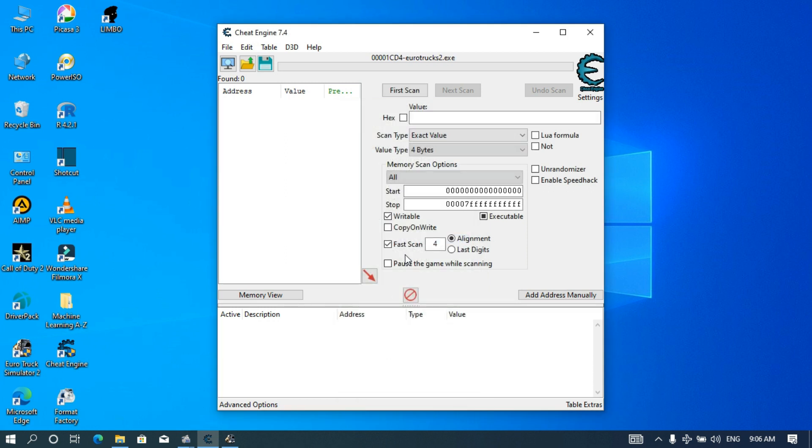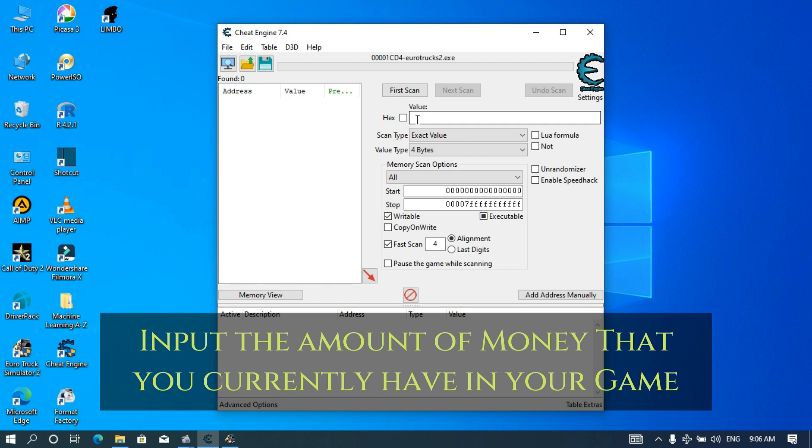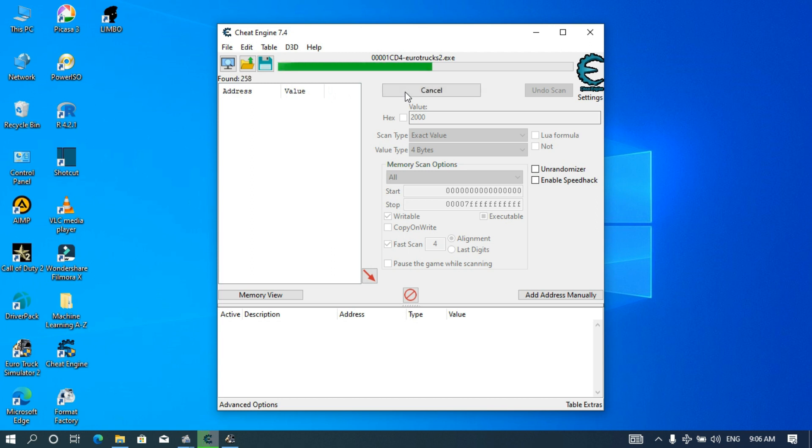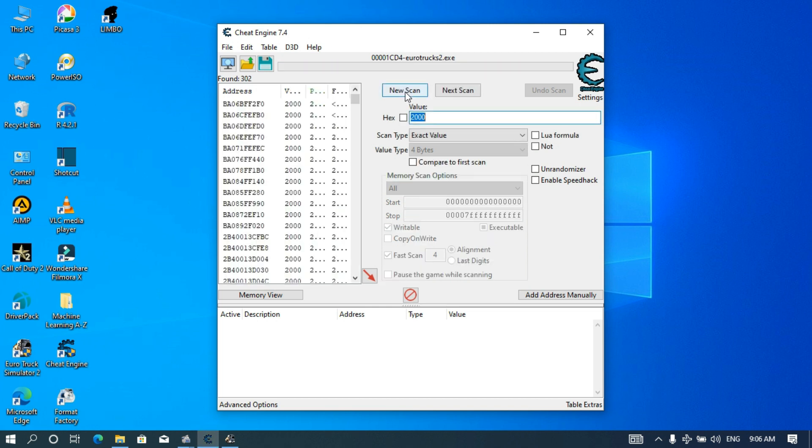I had 2000 in my account, so that is what I am going to put here as a value: 2000. After the first scan is complete, you can see that we have all these addresses here, and there are too many for us to change.